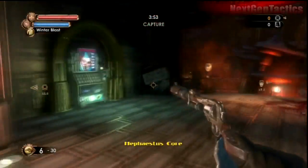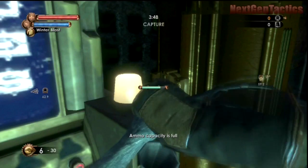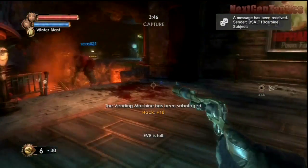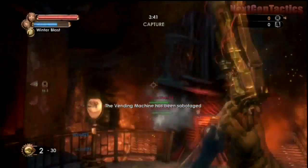Headhunter allows you to get more damage on headshots. Leg Up increases your foot speed and quiets your footsteps. And Health Regeneration allows your health to regenerate without use of a med kit from the vending machines.